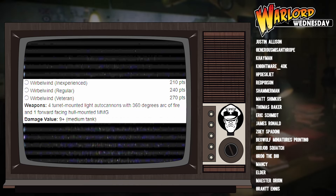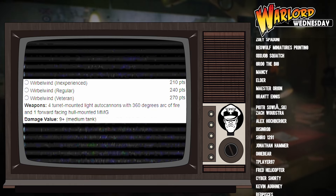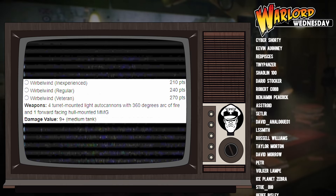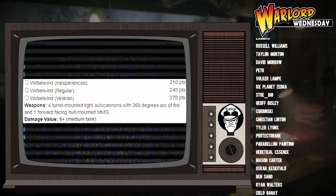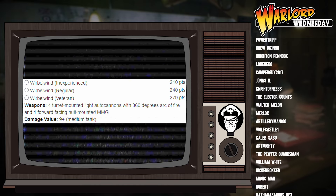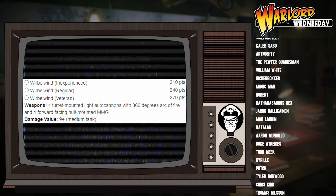If you're new to Bolt Action, you might be wondering what the difference is between these different veteran tiers. Why wouldn't you just go for the cheapest one? After all, it's armed with the same guns either way. The big reason why you wouldn't go for inexperienced is you get quite a lot of debuffs. For example, you are permanently at minus one to hit. And what Bolt Action is all about is to-hit modifiers, and you want to try and avoid them where you can.